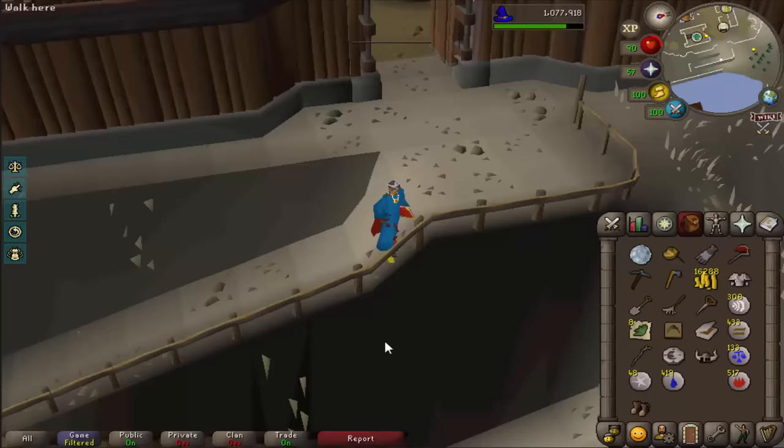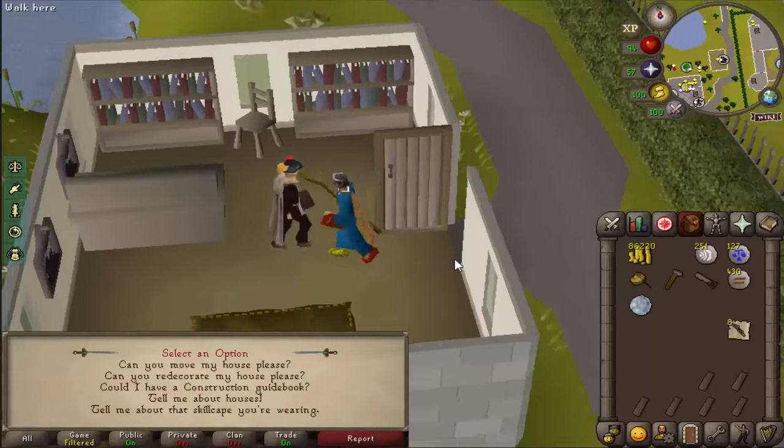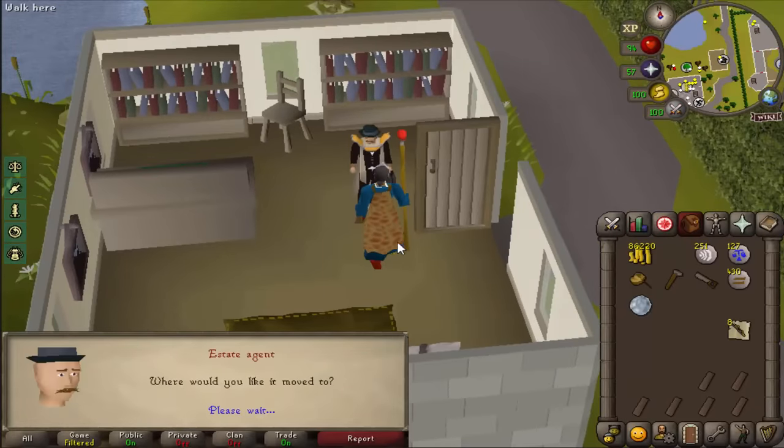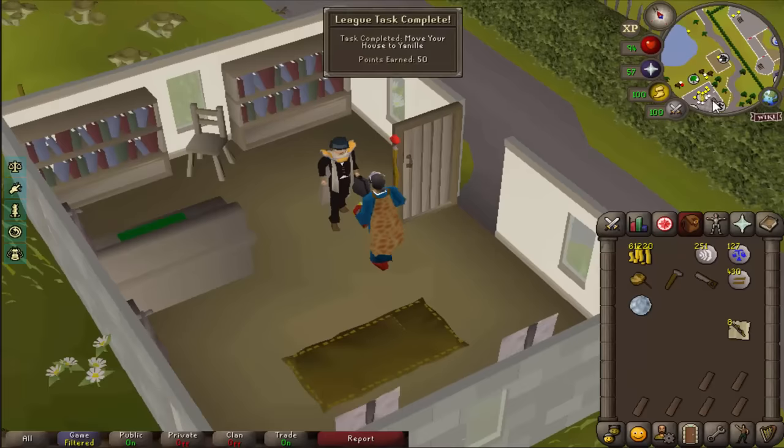All Freminik easy tasks completed using Peer the Seer. Quick telly to Moonclan and that is another medium task done. Spottier cape done and we're about to move our house — it's going to cost an absolute fortune. Real life simulator. 25k task done though.